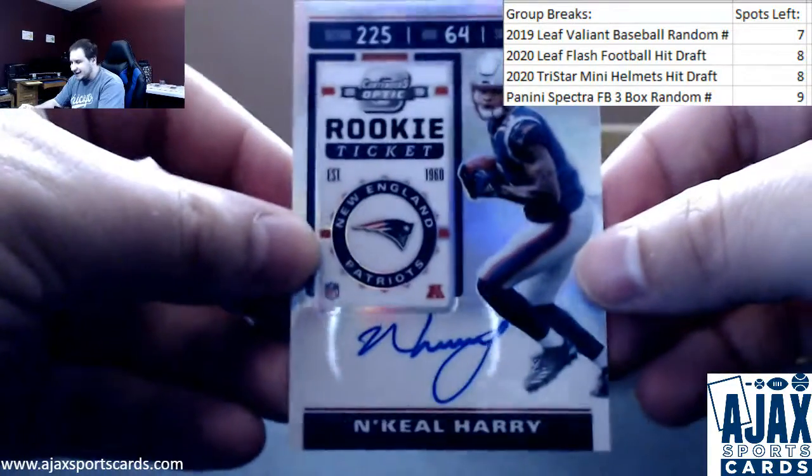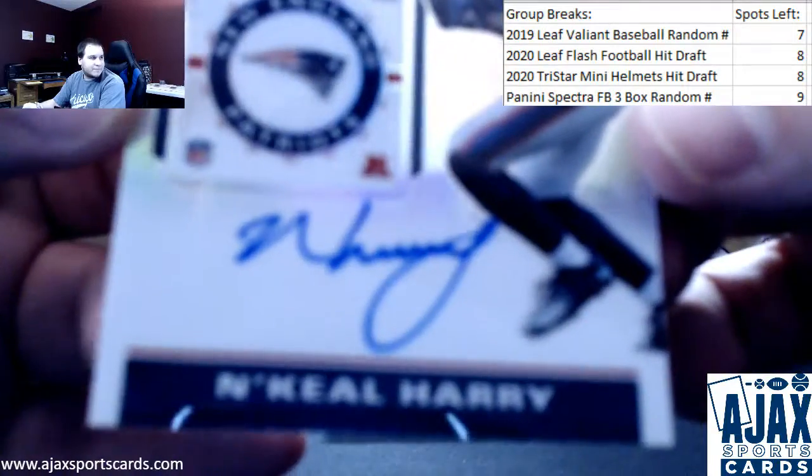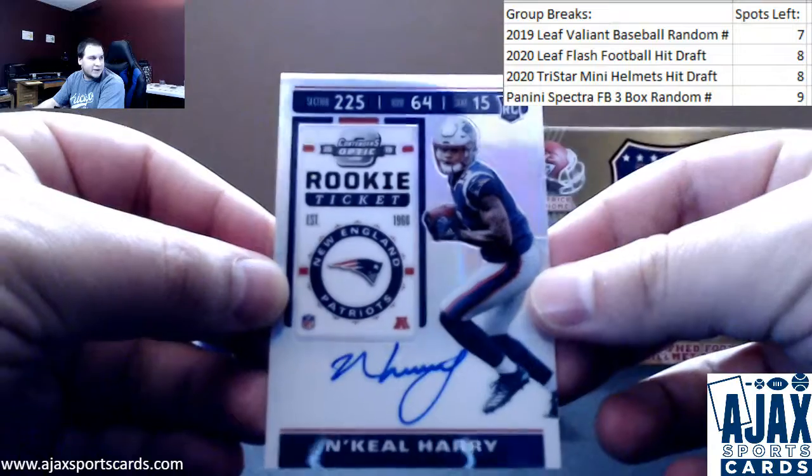We're going to start off with our base cards. We've got base cards of Tyrell Williams and Drew Brees — two base cards.